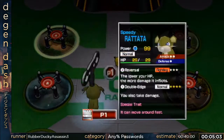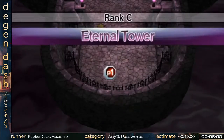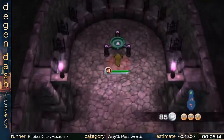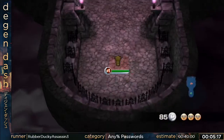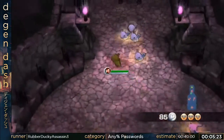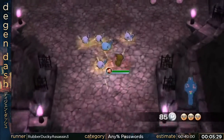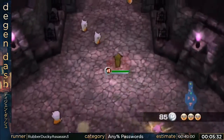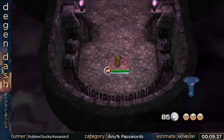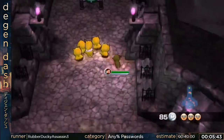Now we go into our password Pokémon. This is a shiny Speedy Rattata — Speedy basically doubles the Pokémon's movement speed. It's kind of like how natures work in normal Pokémon games; it gives the Pokémon something special. There are lots of traits: Speedy, Steady (which prevents status effects like paralysis), Healthy (which gives health regeneration), and a bunch more — but Speedy is clearly the best one for speedruns.